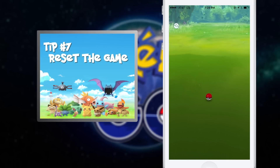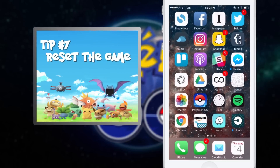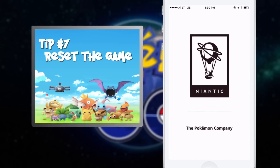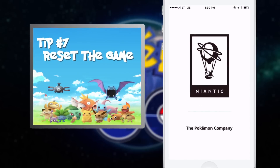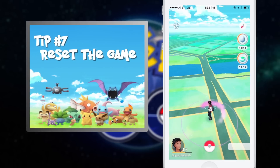Tip number seven: reset the game. That might sound weird, but this game has a ton of bugs. Even if it hasn't crashed recently, you'll want to restart the game every once in a while. Pokemon can get stuck on that nearby radar when they're not actually there anymore, so if you've been chasing one for ages and you're not getting any closer, just try rebooting.